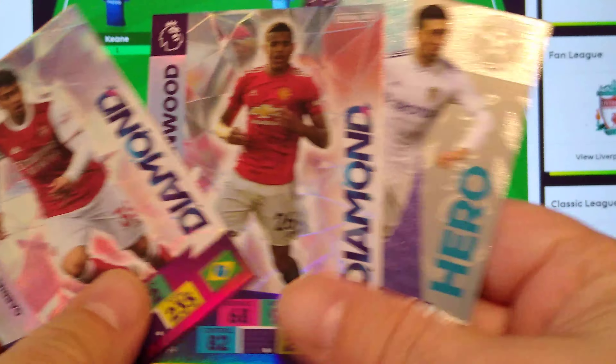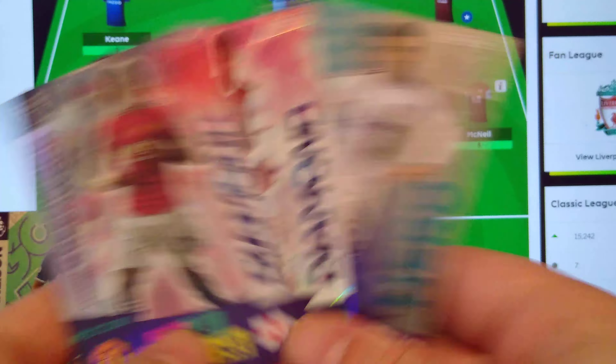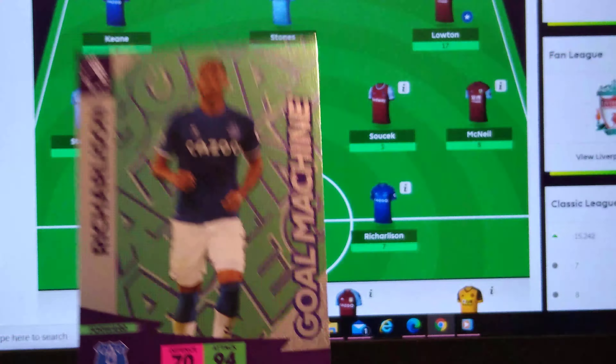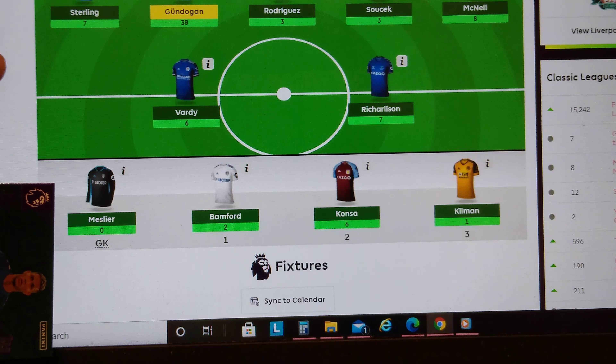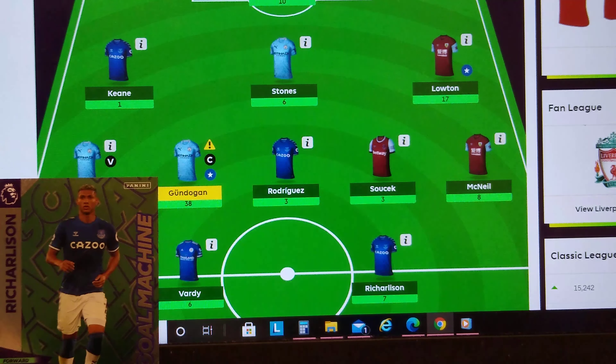Not bad. These are the shinies we got out of them — a diamond, two of them, and a hero. Not bad. From the packs we opened for the update, we got Son Sissoko and two points for yours truly for the goal machine — Richarlson. Nothing else: Mellier, Bamford, Konza, Kilman — nothing.